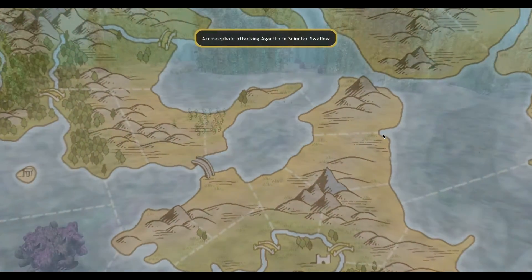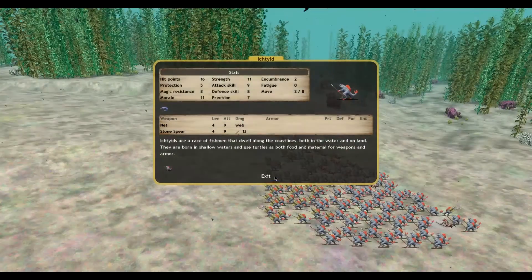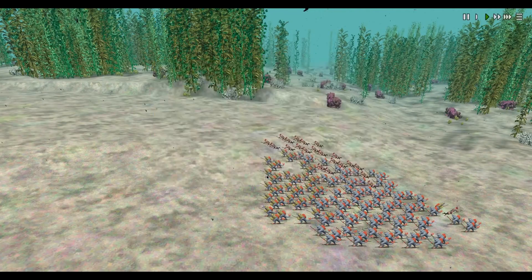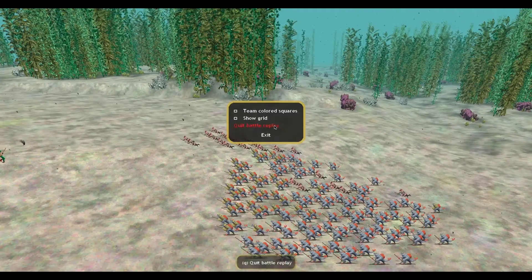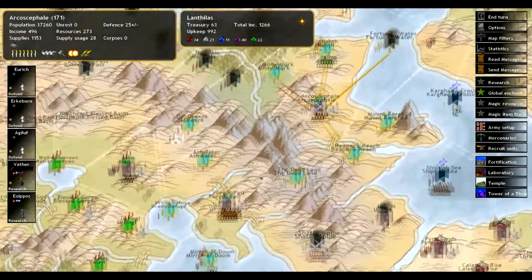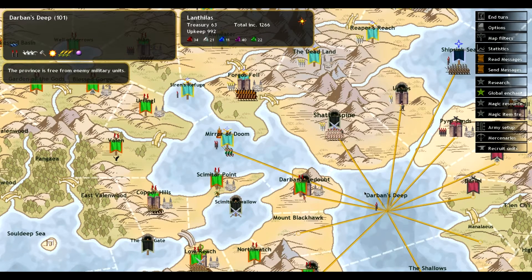Alright guys, clearly I don't understand this game, because I got a scimitar swallow battle here. You can see I'm significantly outnumbered quite a bit. I'm like, what the hell, this was an empty province. I go down here, it still says free from enemy military units. So I'm very confused.